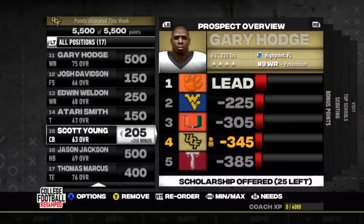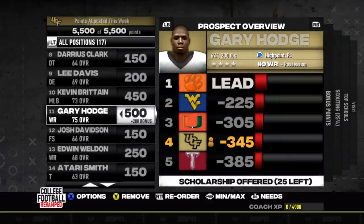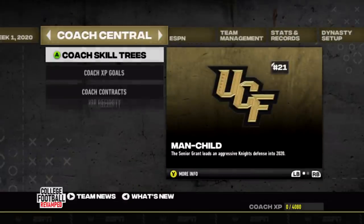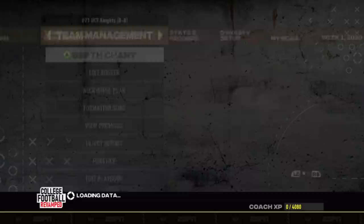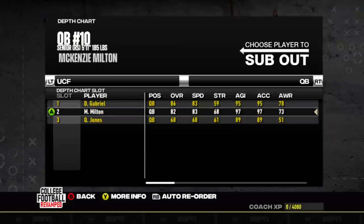For this rebuild we'll be using generated recruits. On our big board we got a 76 JUCO tight end that we're trailing South Florida on. We have a 75 wide receiver, Gary Hodds, number nine wide receiver in the country, six-four, 200 pounds, four-star recruit — we're in his top five so we're going full 500 points. We have a 73 middle linebacker, Kevin Brett, number 12 in all of high school — we're leading Iowa State there and going all in. We're going to be coached by Josh Huple, who was the OC for Oregon.